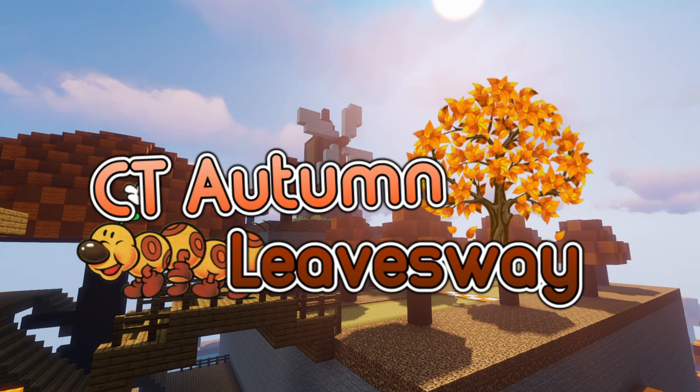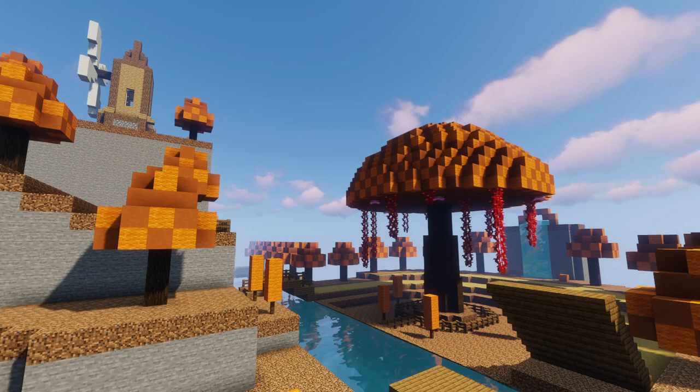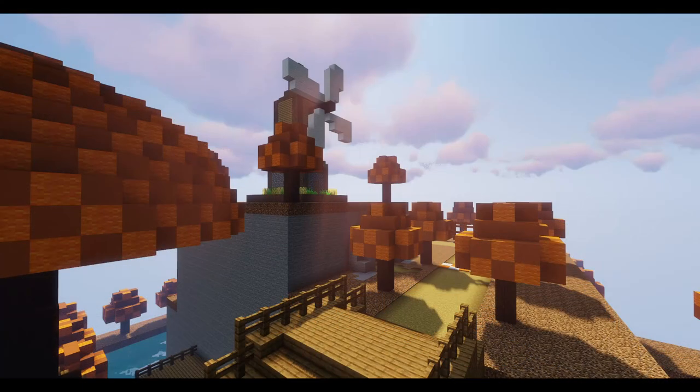Coming in at number 7 with a score of 5.84 out of 10 is CT Autumn Leavesway by April 9, which is really ironic because the competition video actually released on April 9th — I swear that was purely just a coincidence. I would just like to praise how authentic this remake actually is to the original custom track. As someone who's been playing CTGP for almost 5 years, I'm definitely no stranger to Autumn Leavesway. I seriously love how April remade it into Minecraft by keeping the charming elements such as the Windmill and the Wiggler. It begs the question of how other custom tracks will look in Minecraft, and I really hope that more participants go in that direction for future competitions.